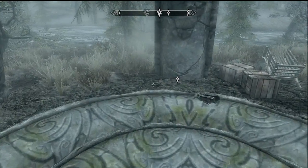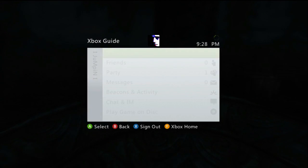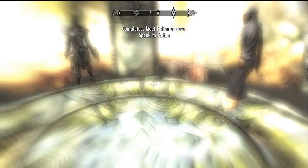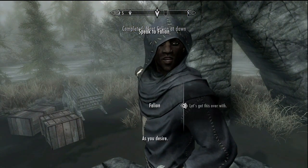Now that we're here, we need to wait till dawn. One thing you need to know: if you want to cure your vampire disease, it's totally okay, because you will not lose your 100% spell absorption. Any other thing you would have gotten — like certain perks — let me go ahead and talk to him real quick.